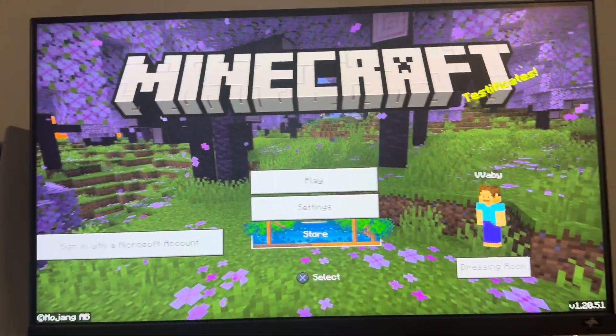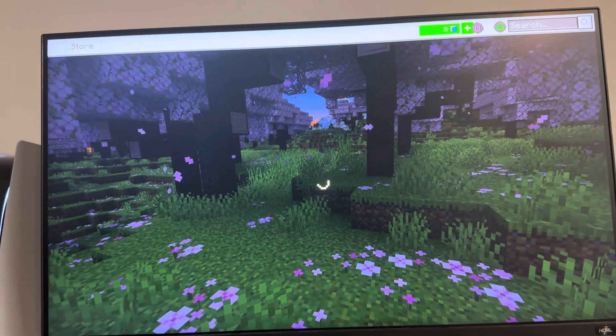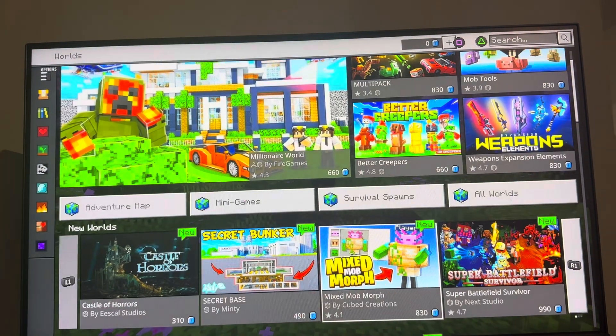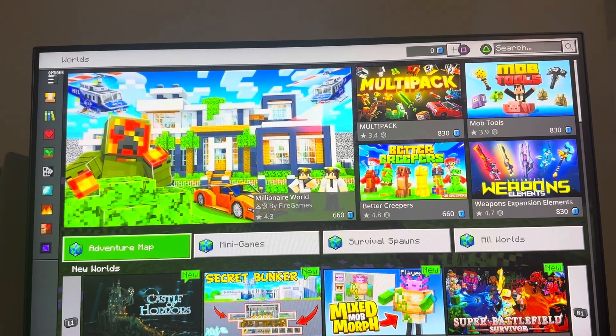What's up guys, it's your boy Wabby. In today's video we're gonna be showing you how to buy different worlds in Minecraft Bedrock Edition. All you guys have to do is go to the store right here, and once the store loads up you want to scroll down to see worlds. In worlds you guys can buy different worlds that you want to play — there's different survival ones, mini games, adventure rounds, stuff like that.